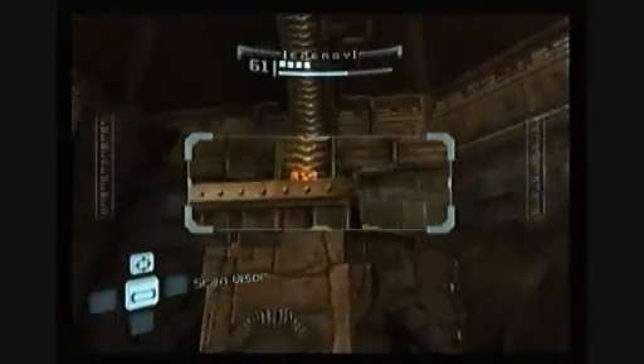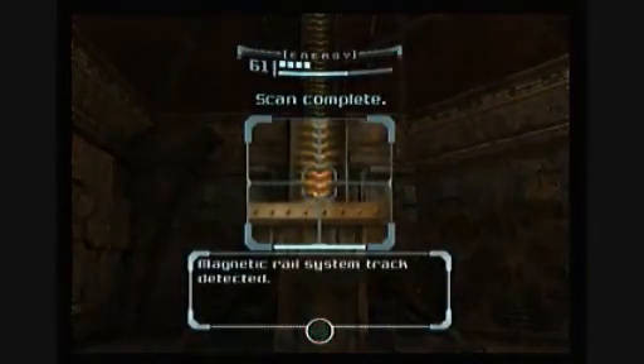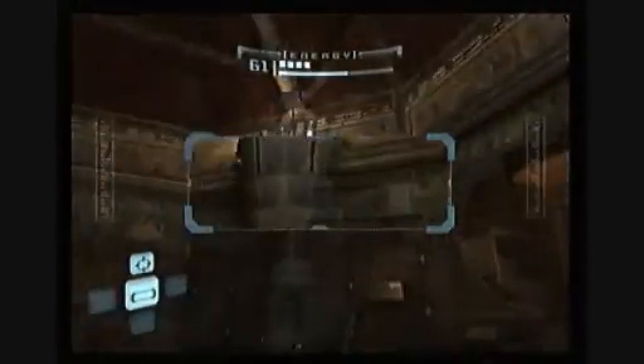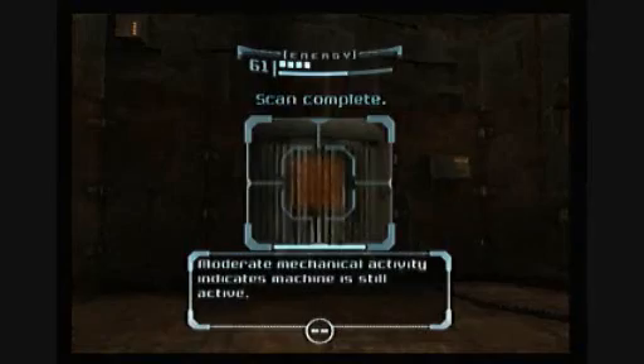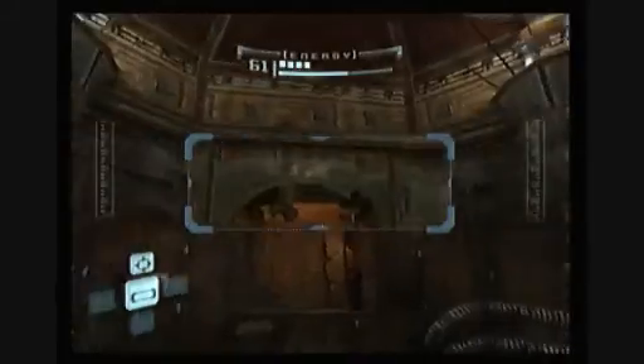Now is there another one in here? There's a scan right there — let me get it. Magnetic Rail System Track Detected. I don't know what that means. The machine is still active. Okay, cool. What is this? Same thing? Is that the only one in here?